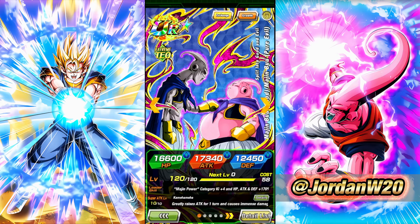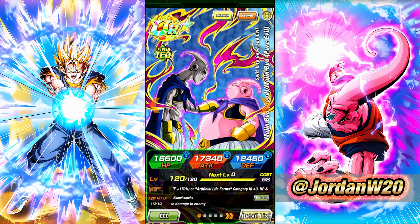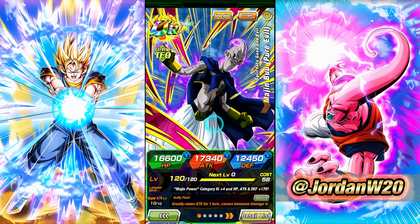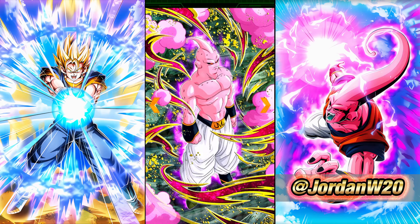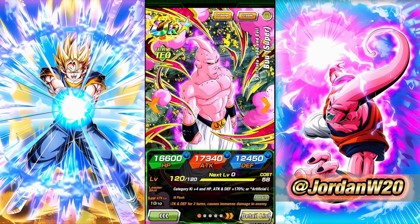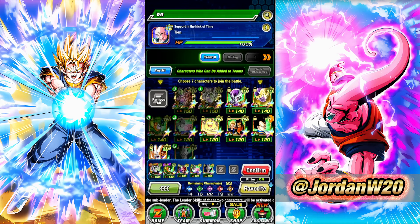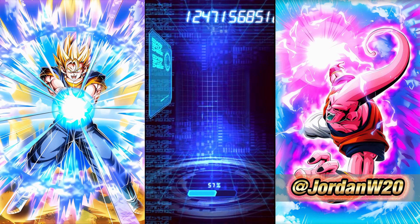I usually use my Extreme typings first because they are generally worse. I went ahead and threw this Majin Buu on the team right here - he's gonna be getting his EZA tonight, as of when I'm recording this. That'll be coming out soon. This guy's EZA looks really, really good. I didn't do calcs on it because he's pretty basic - I don't think people need me to do calcs on him. It was pretty apparent as soon as everyone saw 70% damage reduction that he's pretty good. We can just go ahead and bring him.